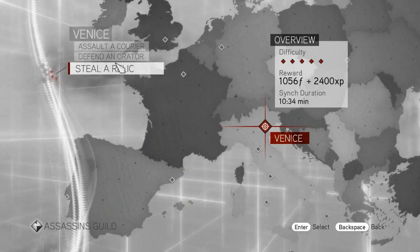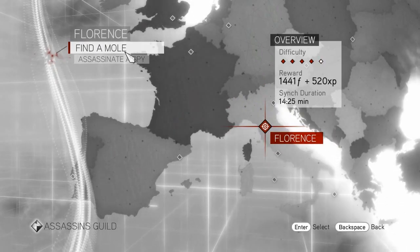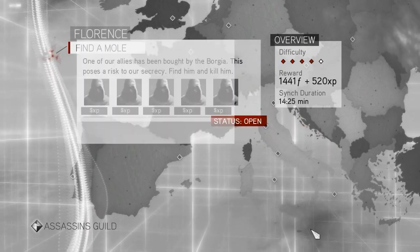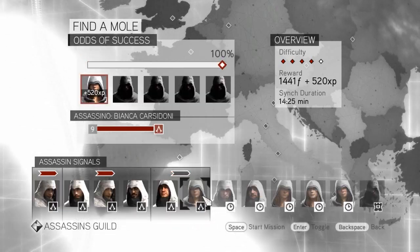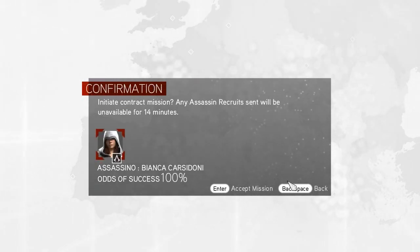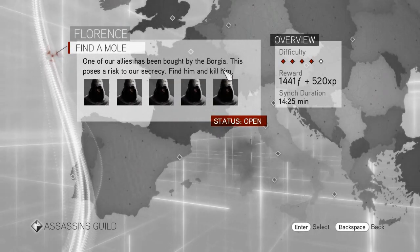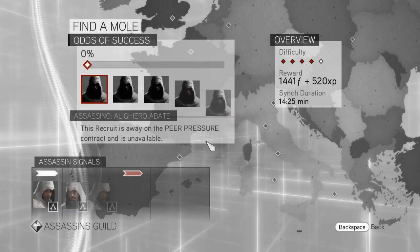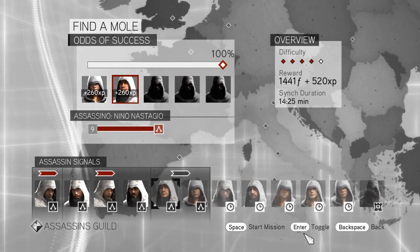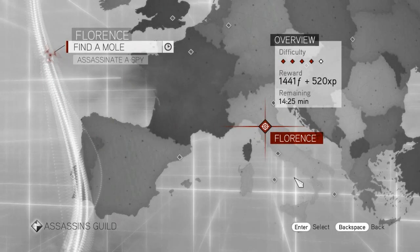100% chance of success — very good. I'll get 2500 florins for my troubles. Steal a relic, junk florins — anything good back home? Assassinate a spy — it's pretty much the same, actually more florins by a little bit. Probably something one assassin can do. One of our allies has been bought by the Borgia — this poses a risk to our operations. Traitors! I do not like traitors. I'm gonna send two for the principle of the matter — blades both sides, you know what to do.